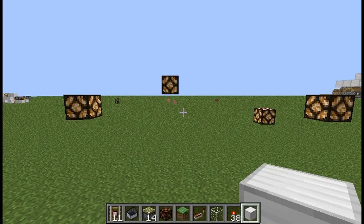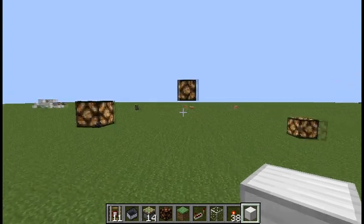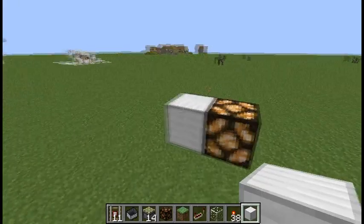Hey guys, I'm NiceMark, and I've almost managed to make flying powered redstone lamps without any redstone or blocks next to them, but I had to use a third-party tool to remove the block here.